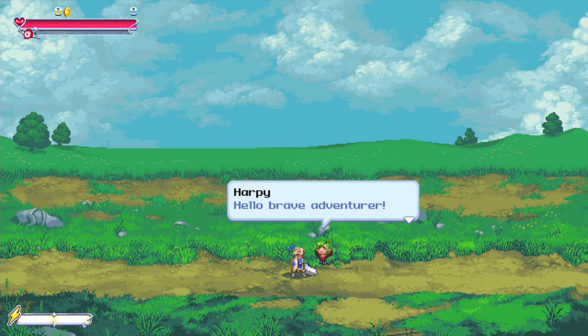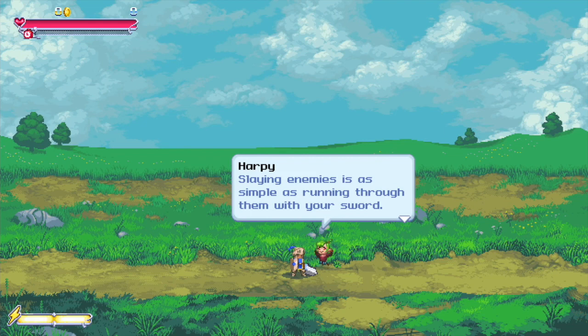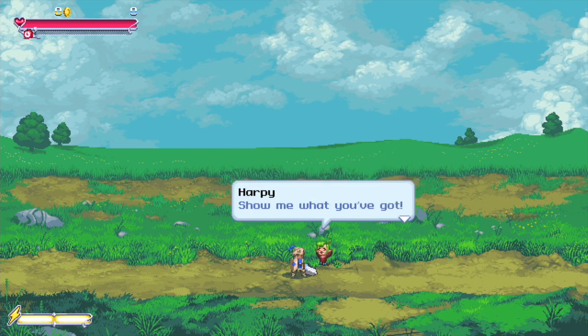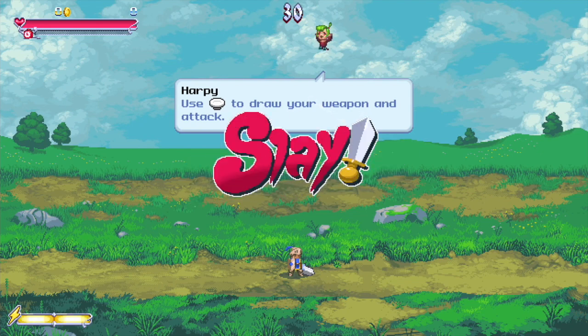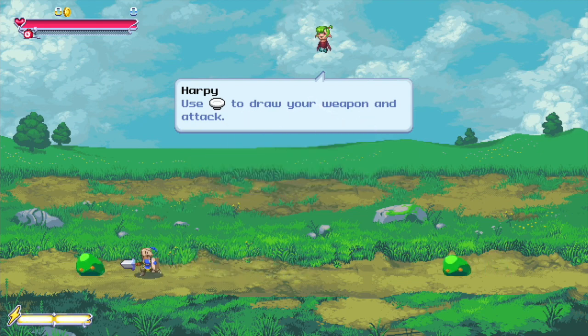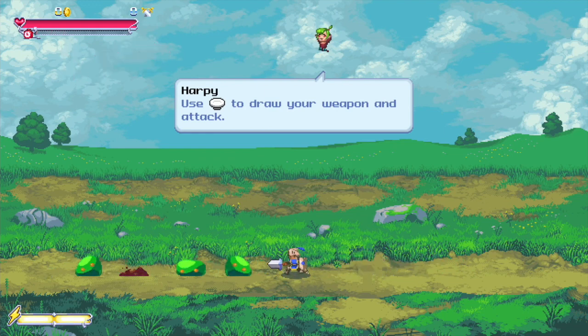Meet the Harpy. She says, 'Hello Brave Adventurer, heard you're pretty good in the heat of battle. Slaying enemies is as simple as running through them with your sword. Show me what you got.' So yeah, you are just going to run back and forth and kill these enemies. You'll notice treasure comes out — you definitely want to get that treasure.